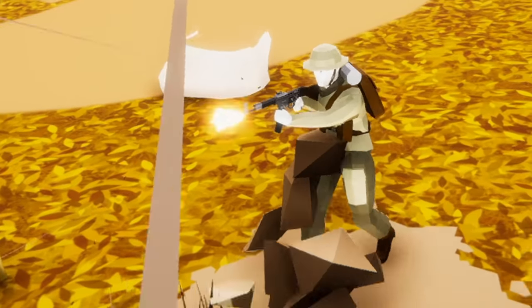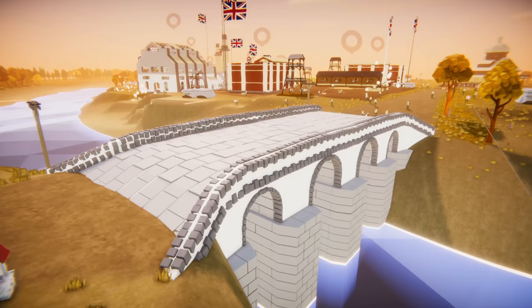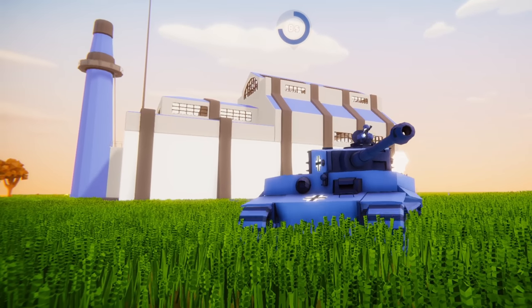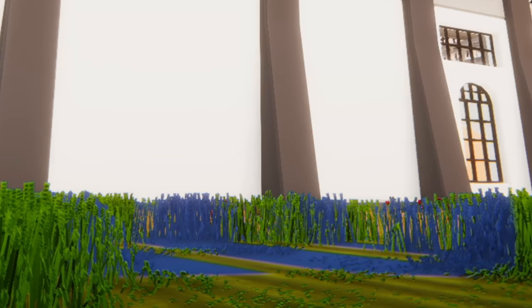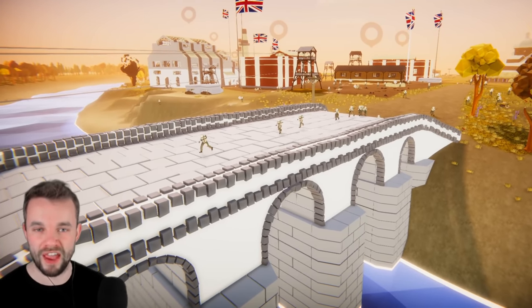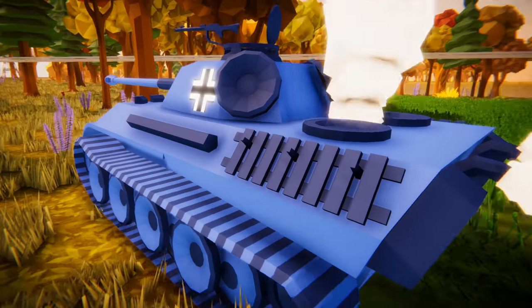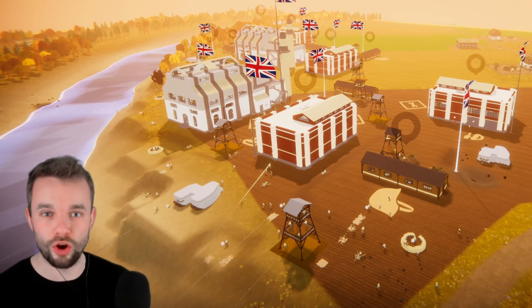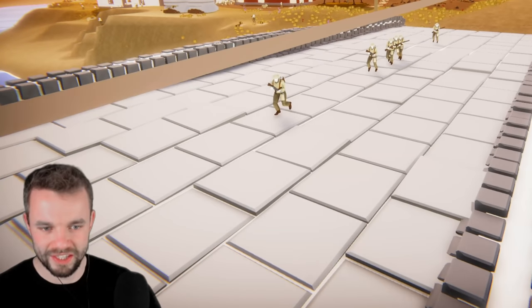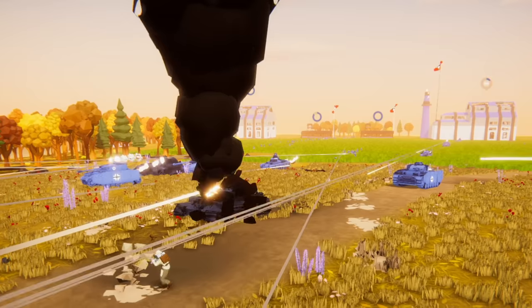The Battle of Arnhem. Cut off and low on supply, a desperate British last stand to hold the bridge. This is Arnhem, this is the bridge they are going to try to defend, and this is the endless stream of Germans which will be consistently spawning throughout the battle. The British start with the defender's advantage, but slowly the Germans are going to get the upper hand.